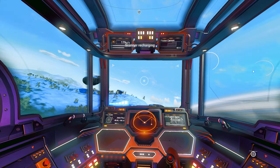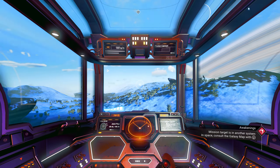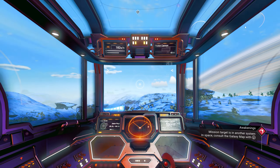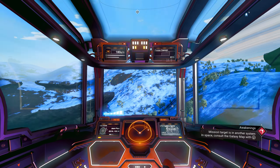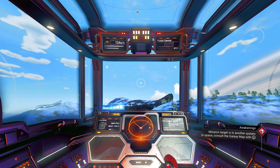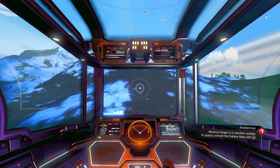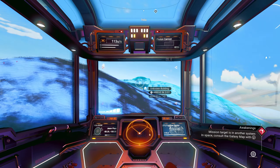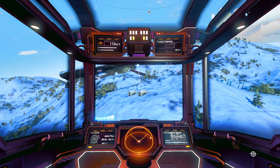I don't want to leave this system, but my main sentinel ship's launch thruster is broken and it's really expensive to repair — I need a repair kit. To get that, I need to go to the outlaw space station, so I need a solar ship first.